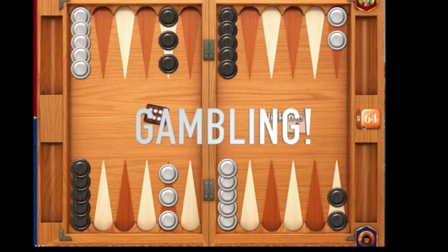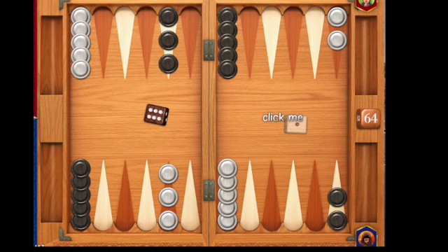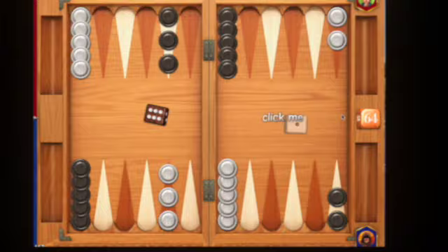In backgammon, every game you're playing is worth a point. One game, you win it, you get one point — let's say that's a dollar. But the doubling cube comes into play if you want to make the game worth more than a dollar.